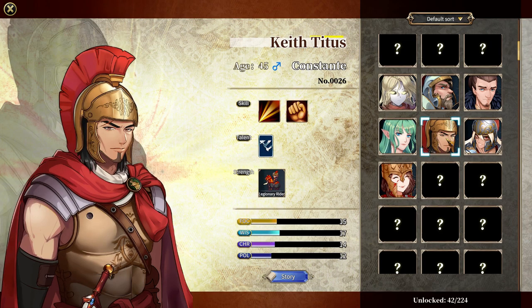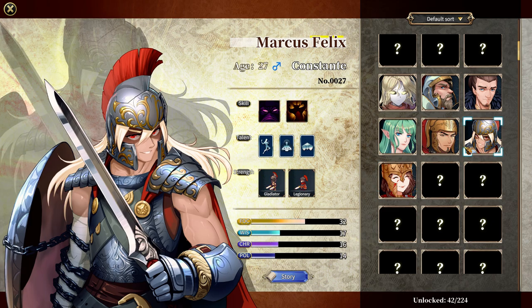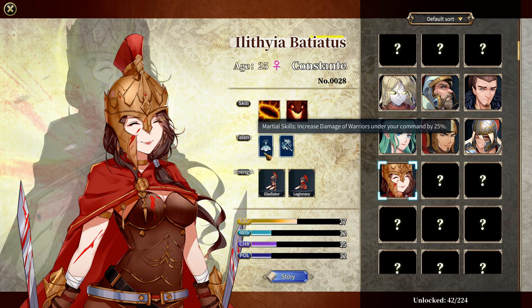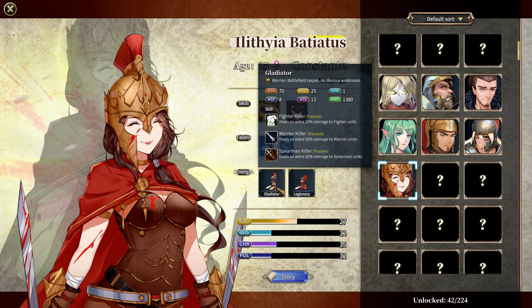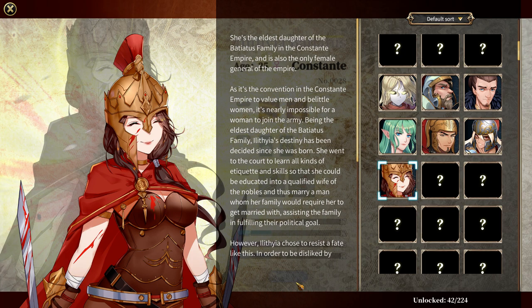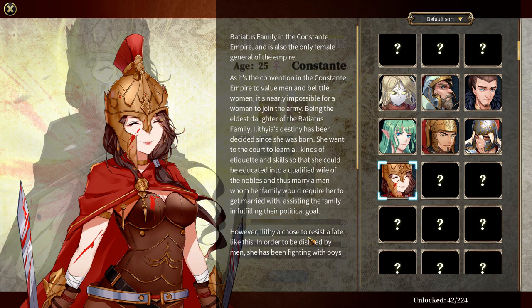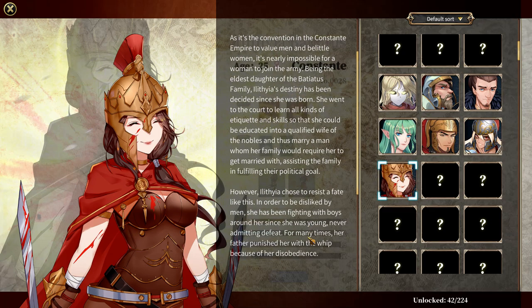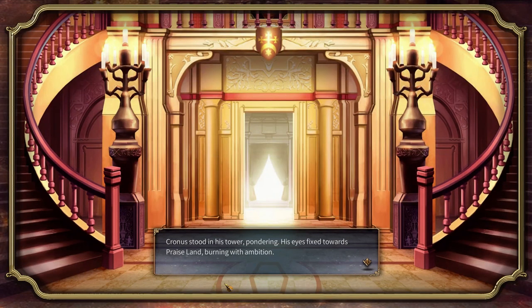Each character has their own biography, and some of them are more detailed than others. It's basically a nice little backstory for the game that sets a precedent on why they are the way they are. I actually learned why she smiles and why she looks the way she does — and it's honestly a pretty tragic backstory. I grew closer just reading her story. She's got it rough, but I wish her the best.